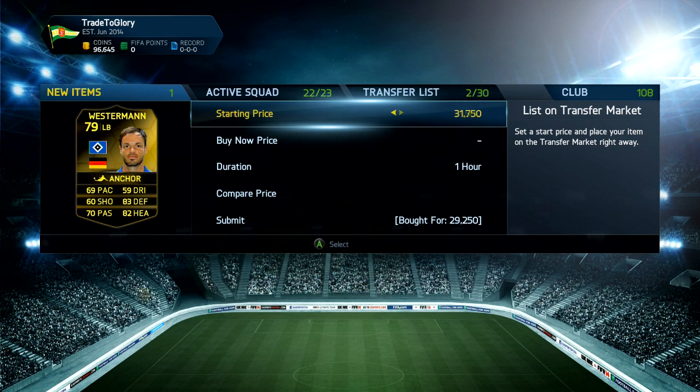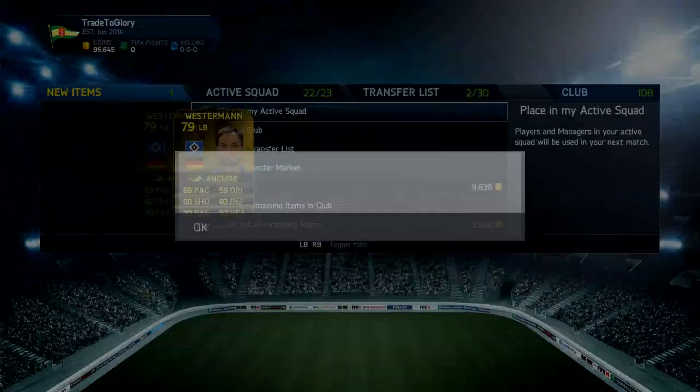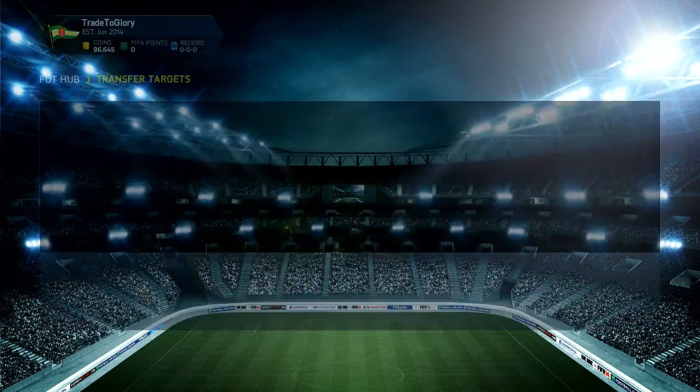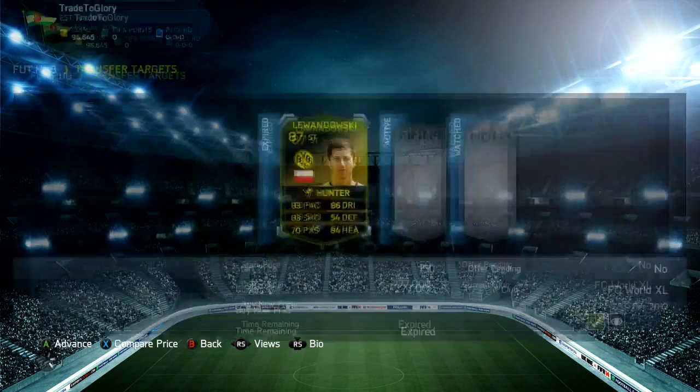I don't know why anyone would want him though because he's got 69 pace — he's not exactly quick for a left back. In the Bundesliga you've got Alaba, Janssen, Derm, Schmelzer — you've got a lot better options. But you've also got Bernat now at Bayern Munich with 4-star skill moves.